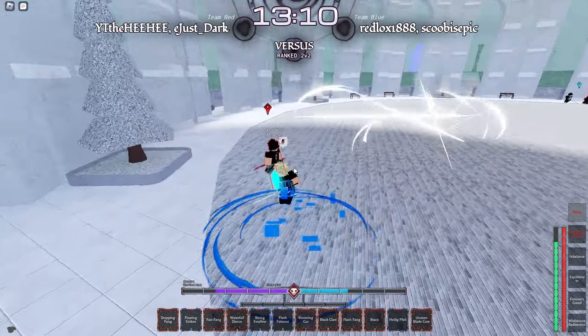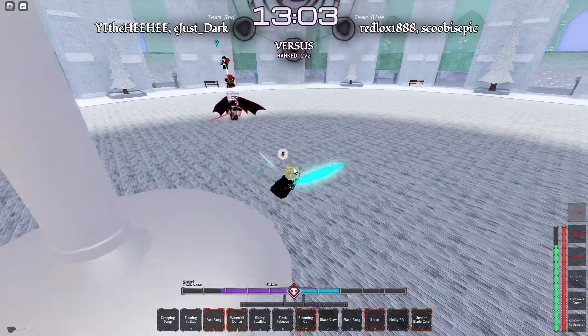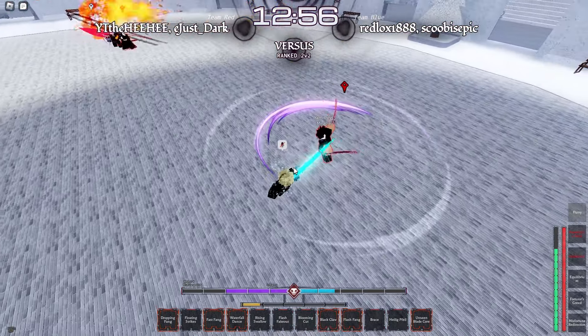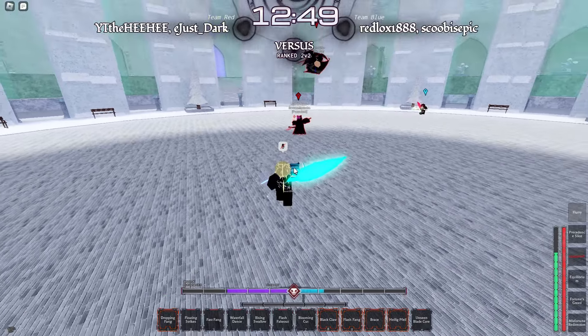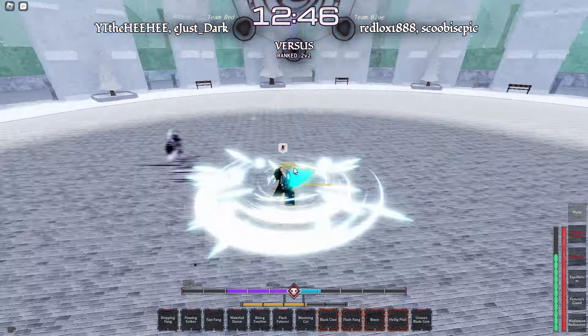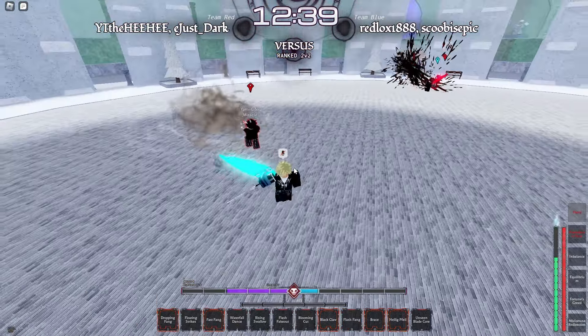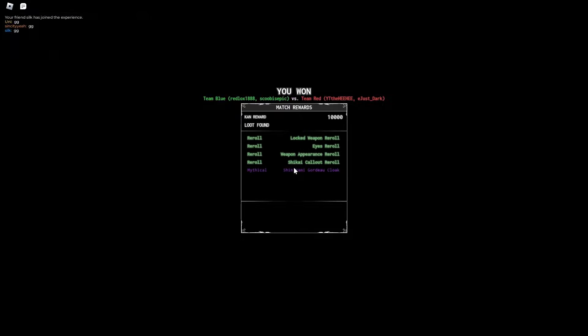I'm pressing all the wrong things — I meant to flash fang out there. I have 87 order so I'm gonna fall back. Pop brace — all right, there we go. Well yeah, that's the build — it's really really good. 45 speed 20 kendo, same thing as the other one just flipped. Both builds are really good — use what fits your play style. That's the build.